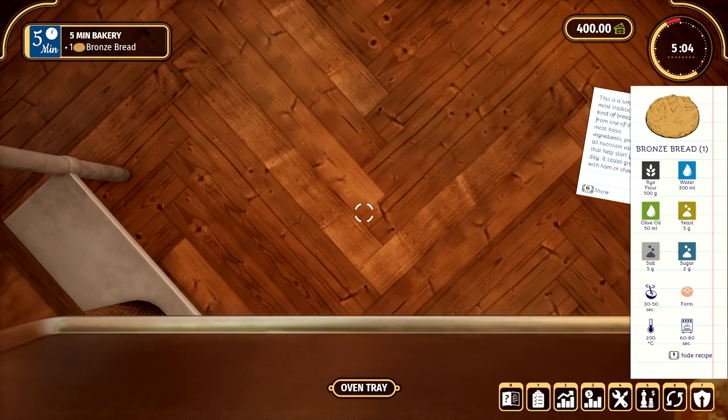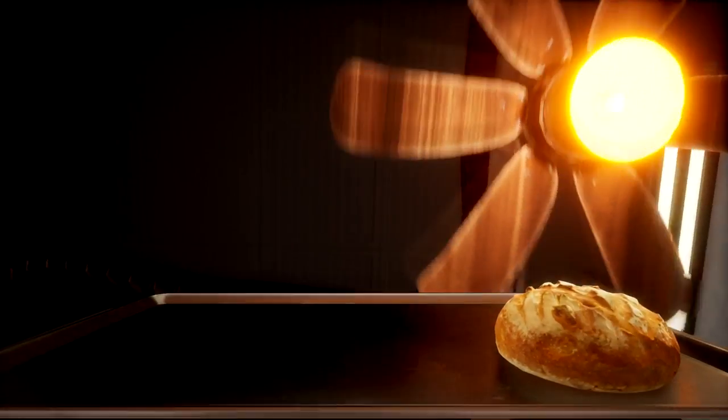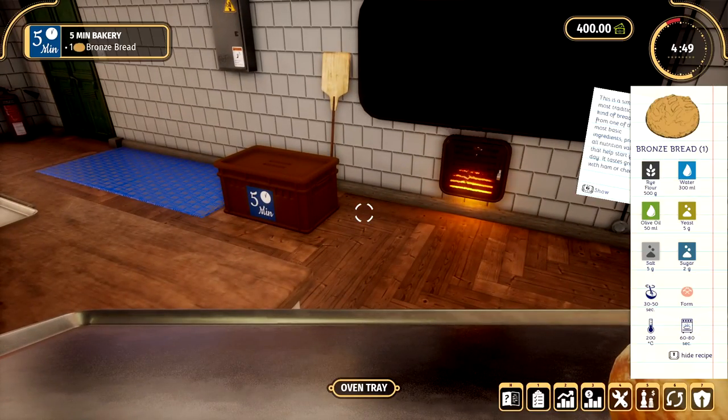Look at that — doesn't that look yum? It looks super, super delicious. How do I hide the UI and see our bun? Look at that. Do you like our glorious bun? Oh my gosh. It just looks really tasty. I like how you can hide your UI like that — it's very easy to hide your UI.